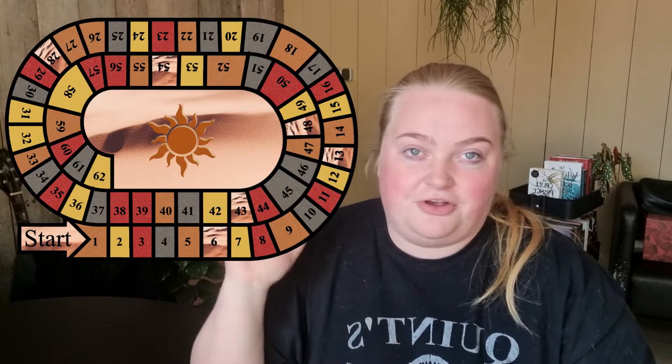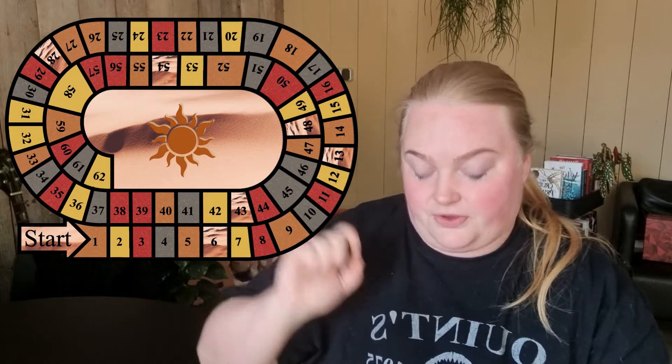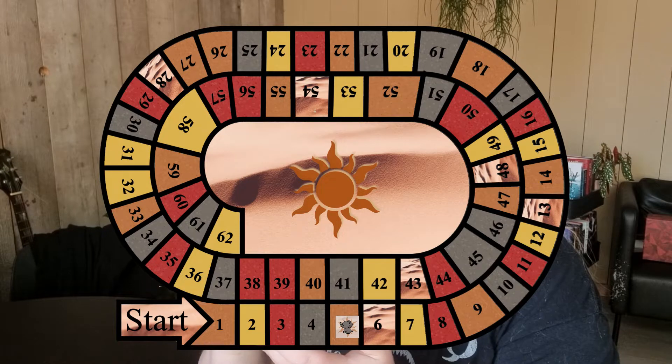On the board there are different colors, and each color has a different trope on the card. Let's begin! The first roll is five, so we have to take the trope of the camel — the orange one.